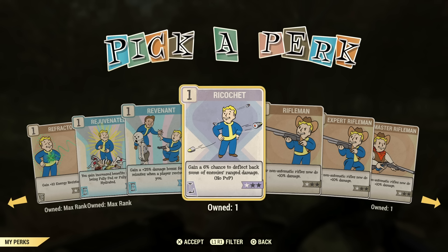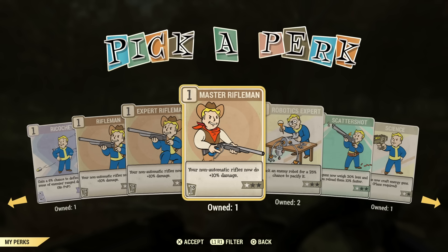Revenant — bonus damage for two minutes after you revive somebody, but it's just so random. I wouldn't bother with it. Ricochet — I know people love this perk, but I prefer Serendipity myself. It's a good perk to have under Luck if you're not a power armor build.